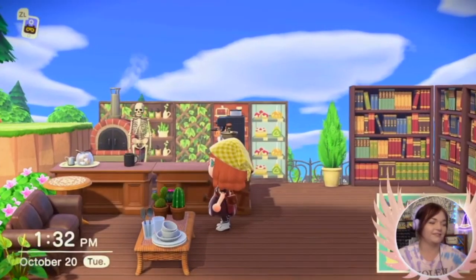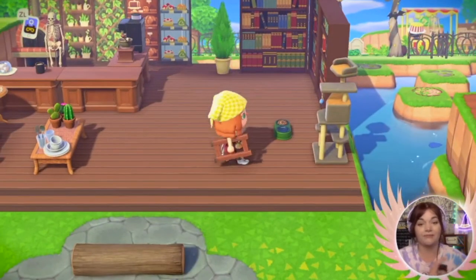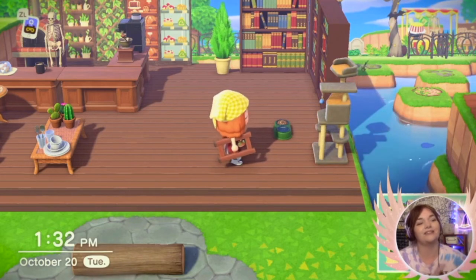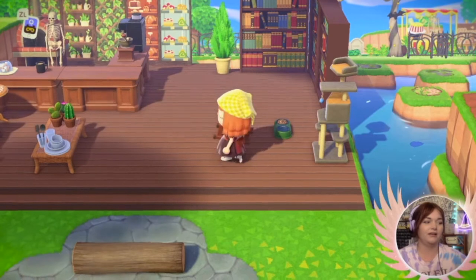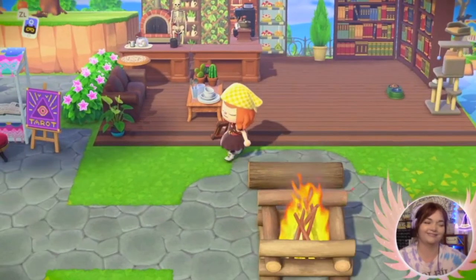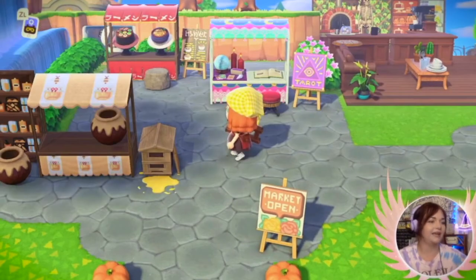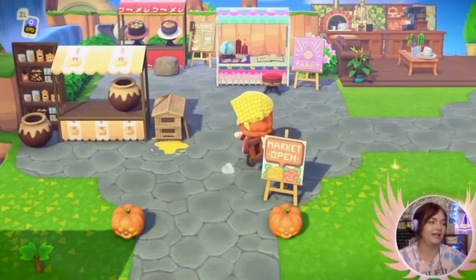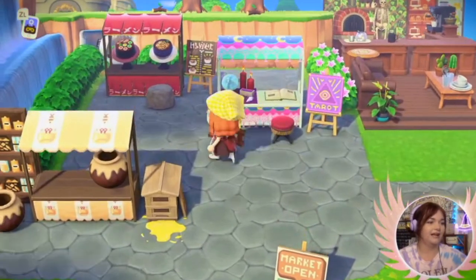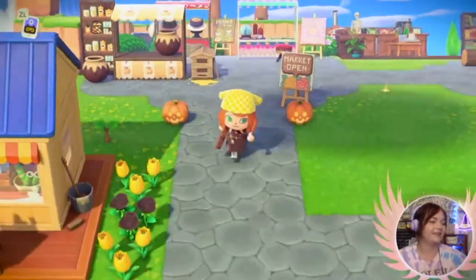I was thinking about putting maybe a table or another couch over here. How cool would it be if they implemented animals into the game, like cats or dogs? I guess that is kind of weird since the residents are already animals, but they have hamsters in-game so I don't see why not. Then we have this little campfire here - cute. I have a little tarot reading stall; this is supposed to be a little marketplace. You come down this way and I have a honey stand, tarot, some ramen, and a grill back there.